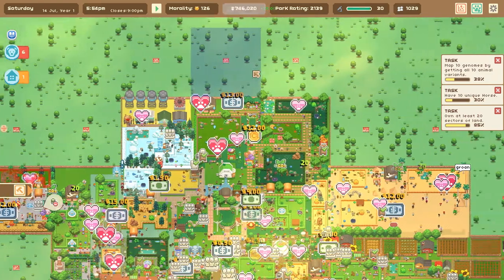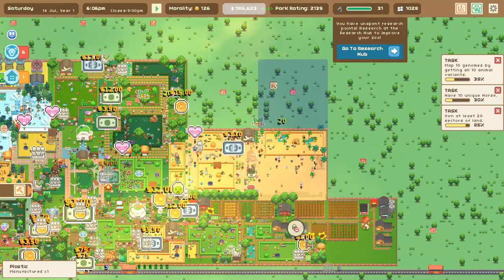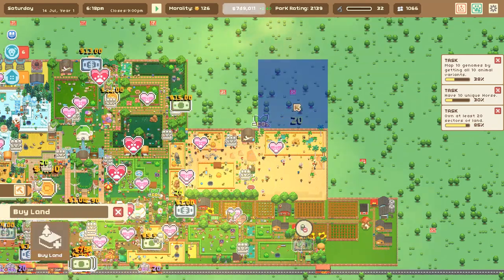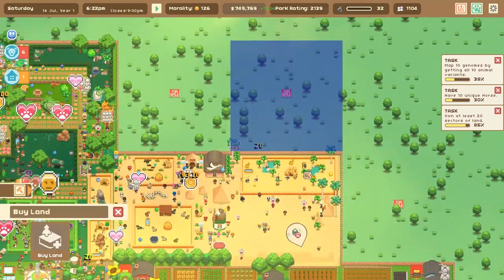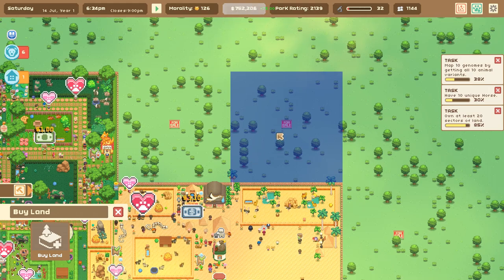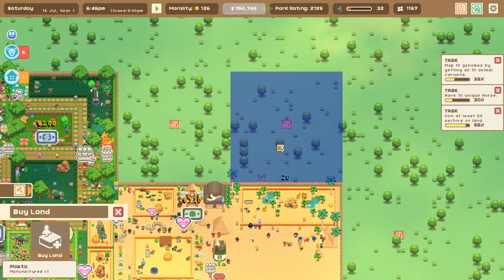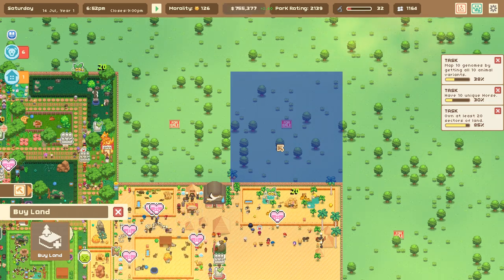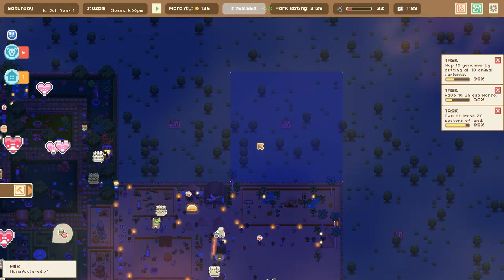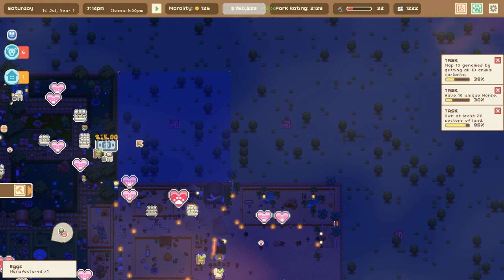That is more than enough money to start expanding even further into territories that I have been thinking about transforming into savannah grasslands for our elephants. I thought we were going to go over here, but I think it would actually make more sense to maybe have the elephants start showing up over here since we ended up with kind of a desert zone. So we might expand up into this section and buy this plot of land.